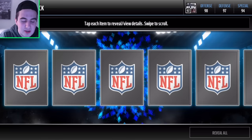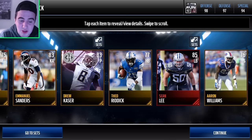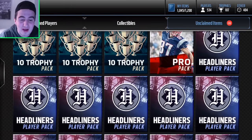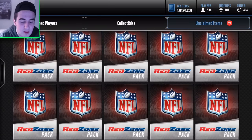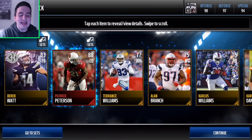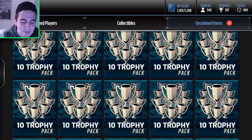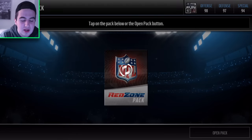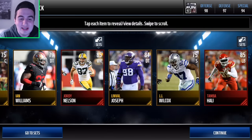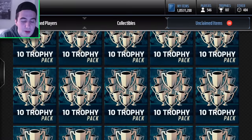Five more left in the red zones, then we got some banger packs to open after these. Pack six: we get an 83 punter headliner, 85 Sean Lee, and a kick returner — honestly that is hype. Four more of these bad boys left before we get into our final packs. Pack seven: 88 Pat P — let's go, these packs are juiced. Pack eight gives us two elites — Jordan Nelson and Tab Ali. That is awesome.